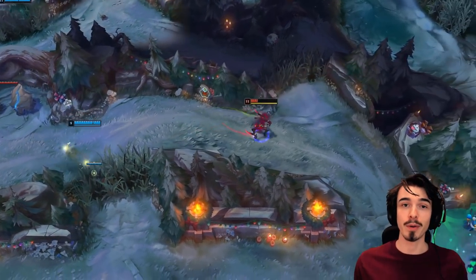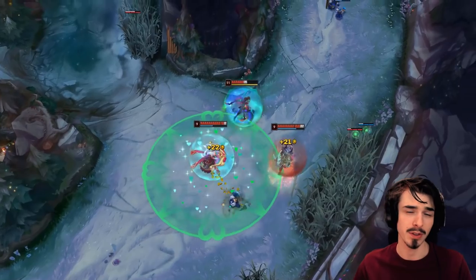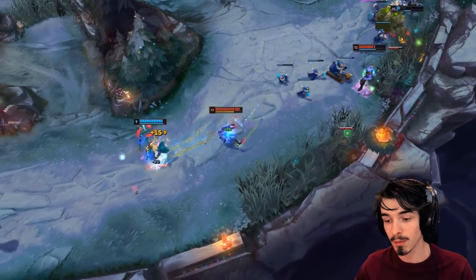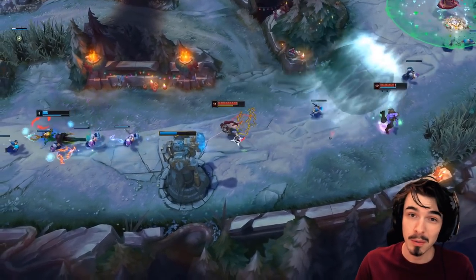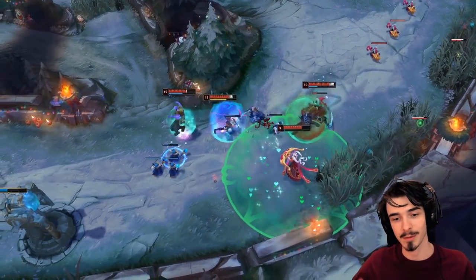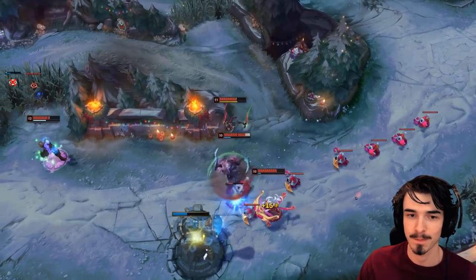That pretty much does it for this video, guys — I hope you found it useful. Let me know what you thought down in the comments. I do have quite a few videos on off-meta junglers: caster picks with Unsealed Spellbook like Brand and Zyra, and others that don't need it like Varus, Camille, and Jayce — go check those out if you want to see those gameplays. Thanks so much for watching, thumbs up if you liked it, subscribe for more League of Legends content, and have a fantastic day. I'll see you in my next video.